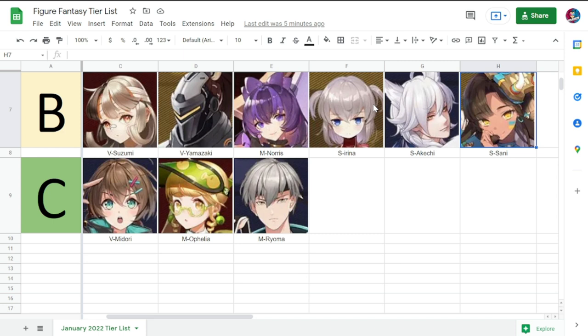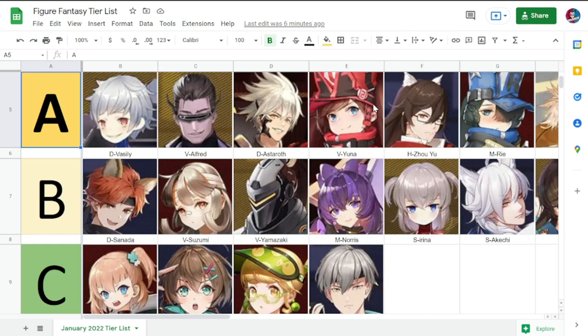Moving on to Tier A, there's no change for Vasili. Tier A is basically the average tier for all figures here. Vasili is very good for AoE stun. Alfred is also good, but his place is already taken by Ren — Alfred is good for lifesteal and attack speed. Astaroth is kind of average for a defender, not really excelling in his role.